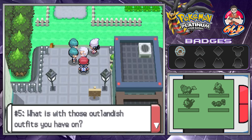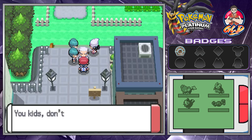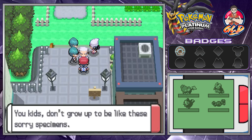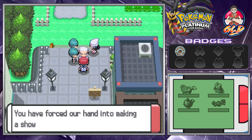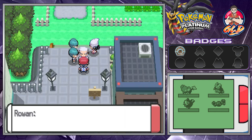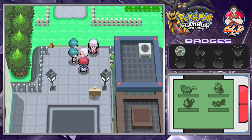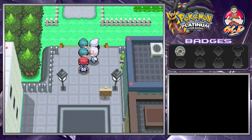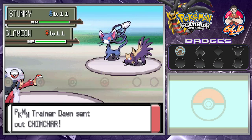Professor Rowan continues: 'Number four, don't think you've grown strong just because you're in a group. And number five — what is it with these outlandish outfits? You call yourselves adults? Kids, don't grow up to be like these sorry specimens.' The grunts respond: 'You've forced our hand — we will make you regret insulting Team Galactic!' Rowan says to us: 'You kids, give these thugs a lesson in civility. Draven, let's battle together!' So we're double battling.